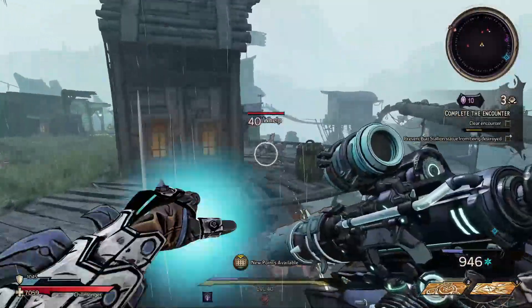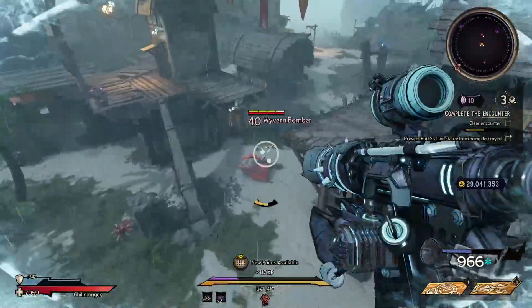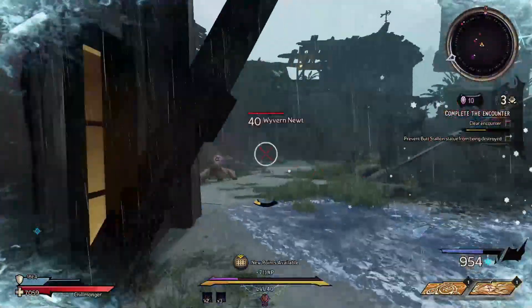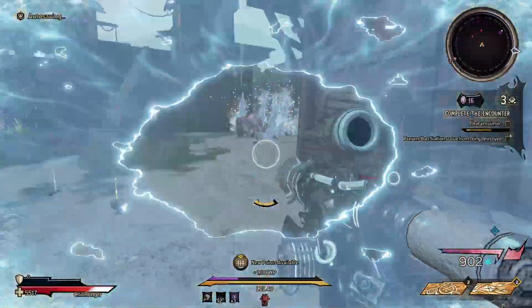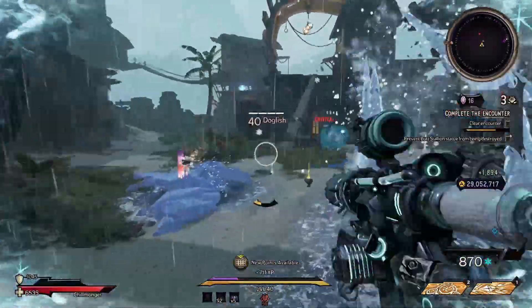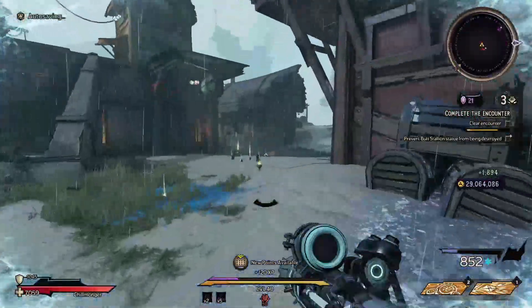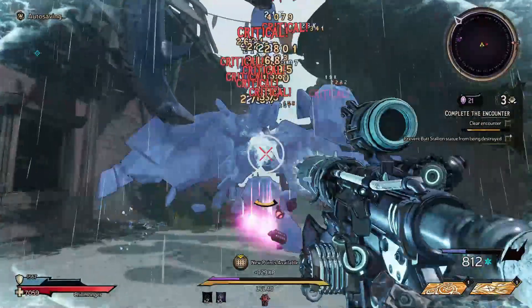This weapon absolutely melts enemies. You want to try and get it with a times-two multiplier — it comes in normal damage and times-two, and the times-two just does that much more damage. If you want a Liquid Cooling yourself, you need to go to the Obelisk boss in Crackmast Cove, defeat the boss there, and you should have a decent chance to get the Liquid Cooling.